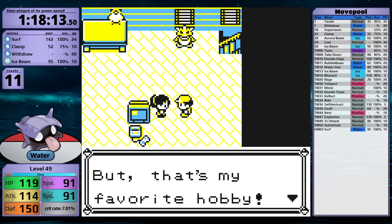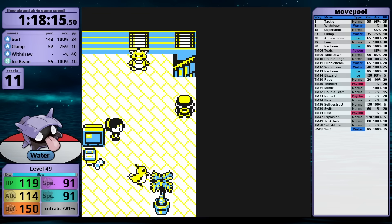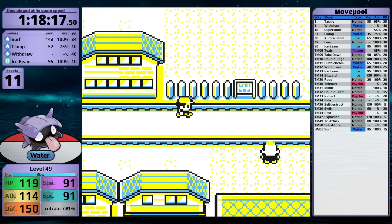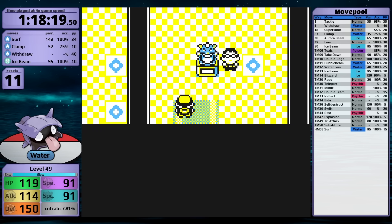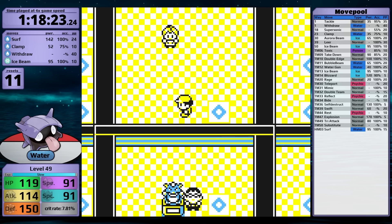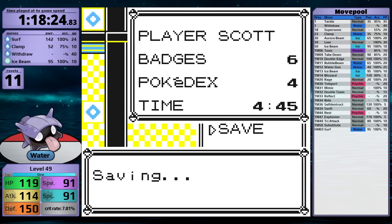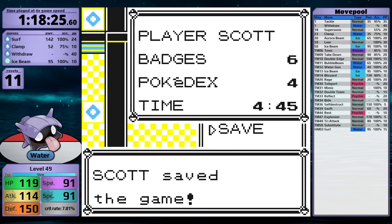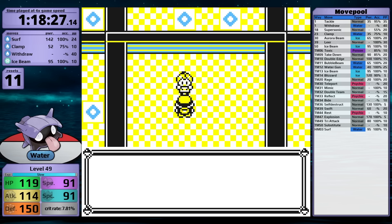Sabrina's the only Gym Leader left, but before I fight her, I'm going to grab the TM for Mimic because I anticipate it will be useful at some point in the near future. As I head into the Saffron City Gym, I do want to mention that I gave up Swift earlier in the run, which means I can no longer use Withdraw in combination with Flash to Badge Boost me on Sabrina's Abra. Because of that, I'm going to have to rely on moves like Surf and Ice Beam to defeat her Pokémon.